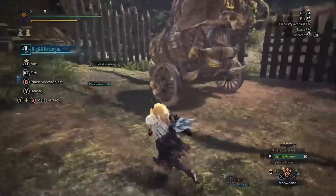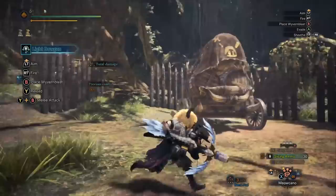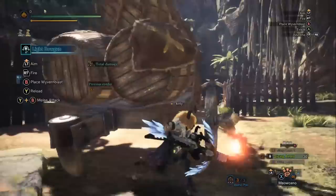I like the Wyvern Blast because it charges up, and what you can do is when a monster goes to sleep, you can pile all that Wyvern Blast up at the monster, and when the monster is being woken up, the Wyvern Blast goes off at the same time. It's also very easy to use - a very low commitment special ammo. You just push B or O while the weapon's drawn, it gets planted, you can place it very quickly and get back to strafing.